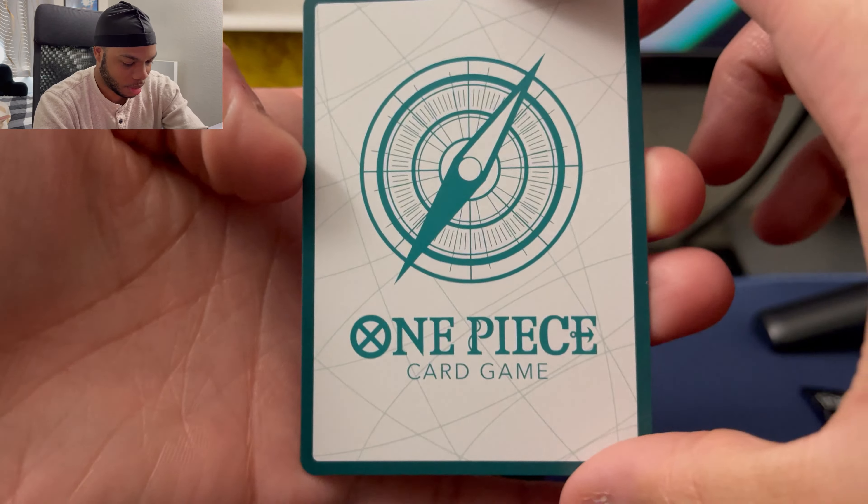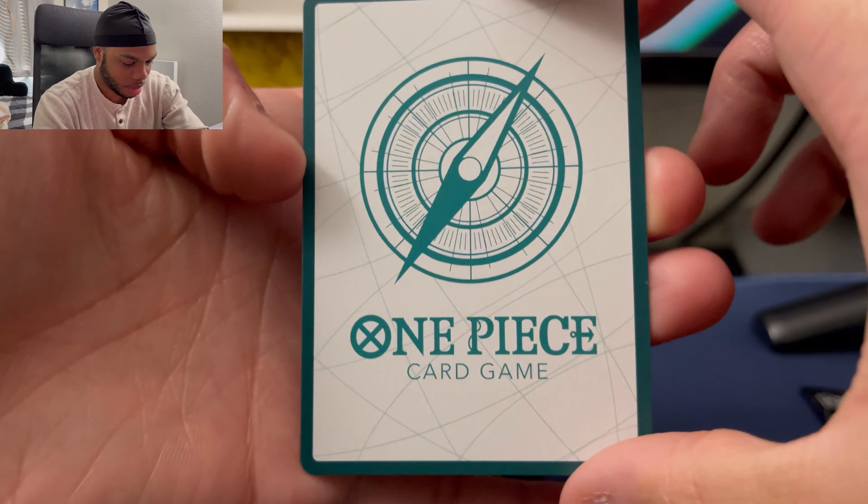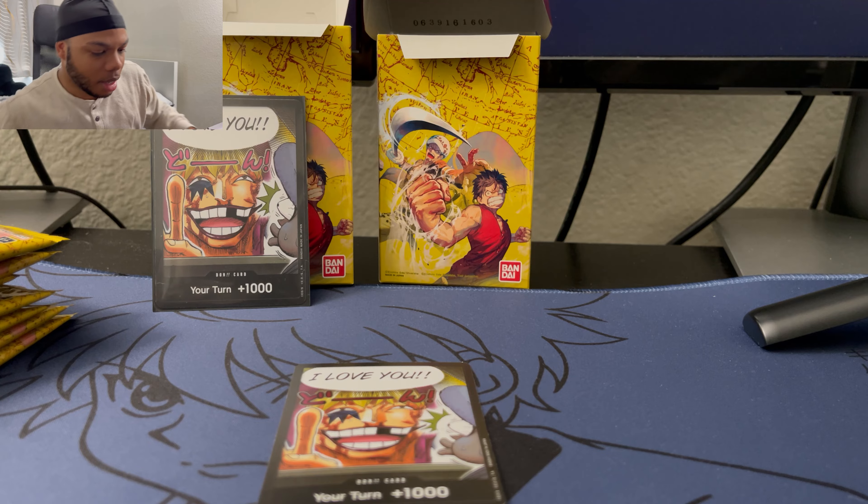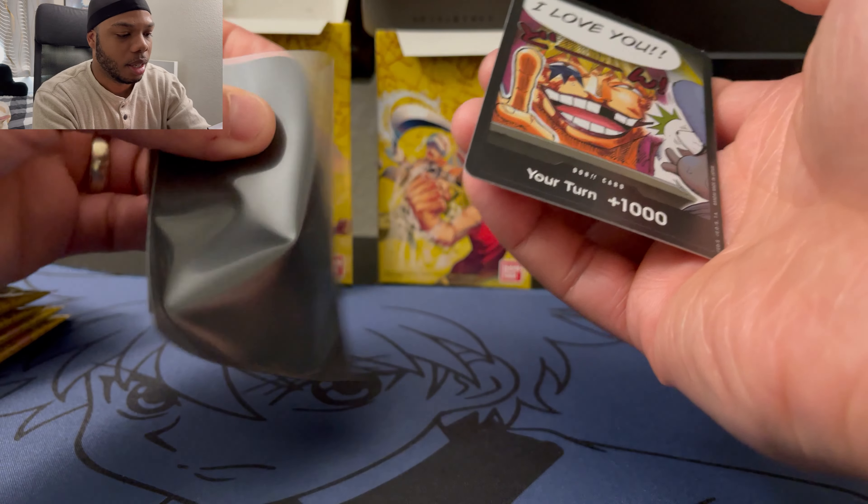Nice, look at this Dawn card. Let's start with the Dawn card and see what that's all about. It says 'I Love You' — Dawn card, plus one thousand. It's cool, it's got some holographic to it. I didn't even notice there's an actual person there. I don't know if these should be sleeved or not, but we're gonna sleeve wherever we want to sleeve and figure it out later. There you go — first One Piece card, Dawn card, 'I Love You.' That's kind of cool.